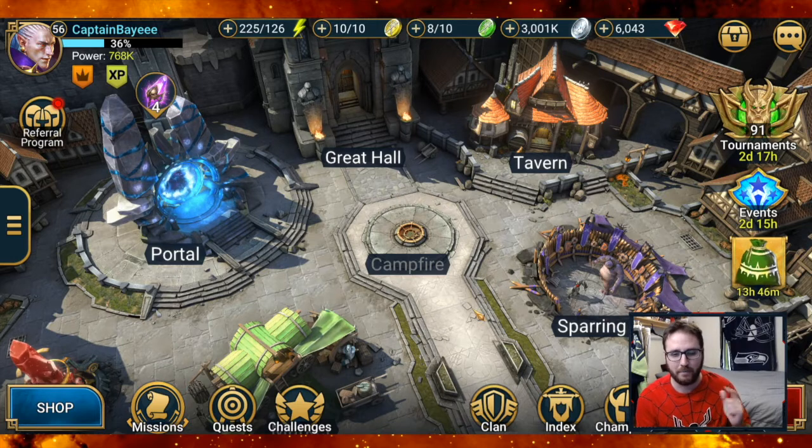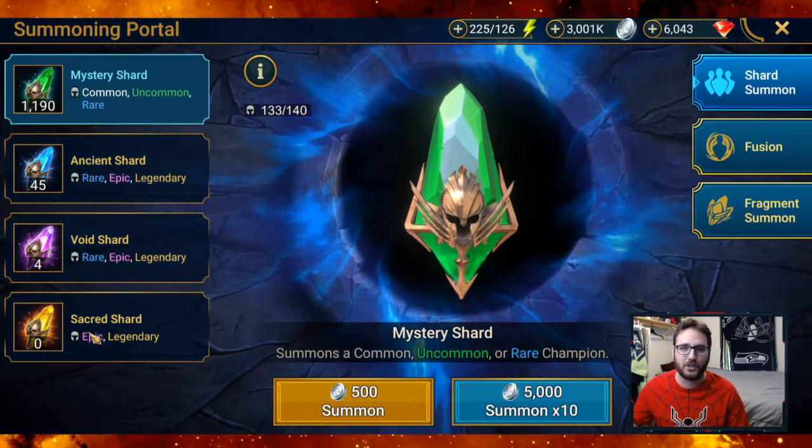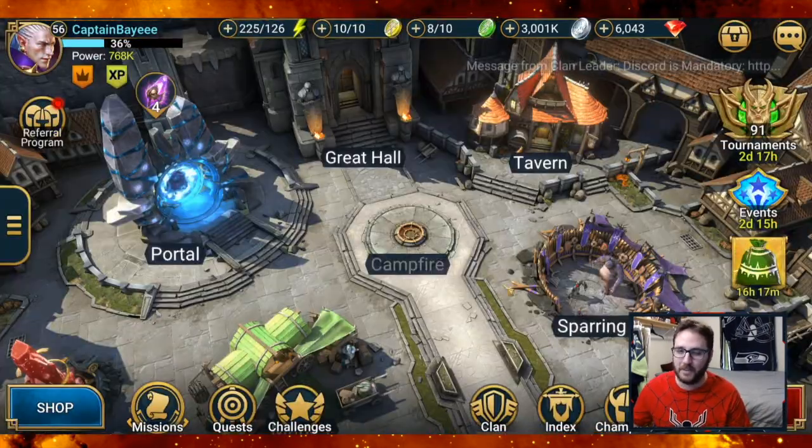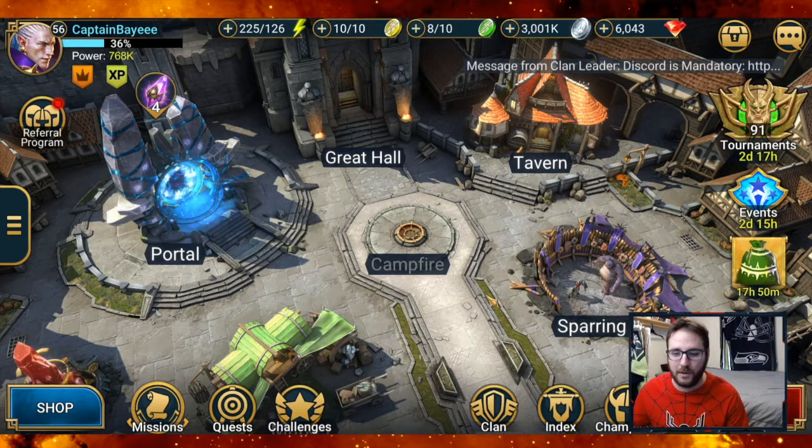Make sure to stick around to the very end of that video. If you haven't watched yet, go watch it now because I'm about to give some spoilers — I opened up the sacred shards during a boosted summons. Spoilers: I got two legendaries and both of them were absolutely amazing. If you don't want to find out who they were, go back to that video first, then come back to this one.